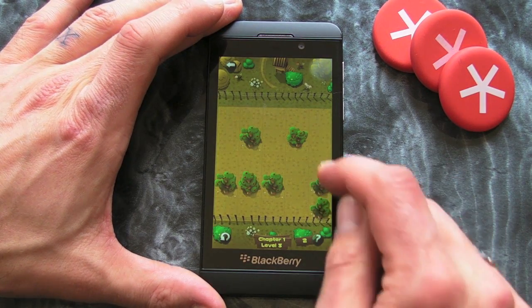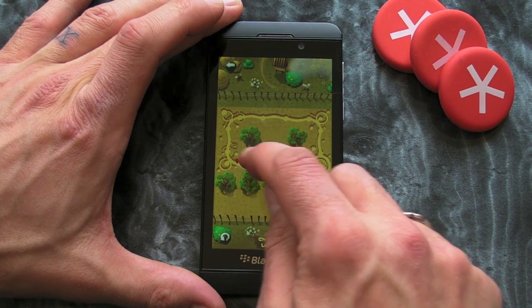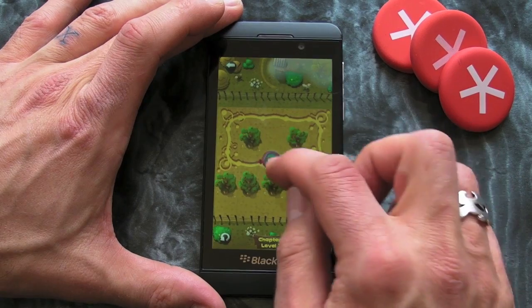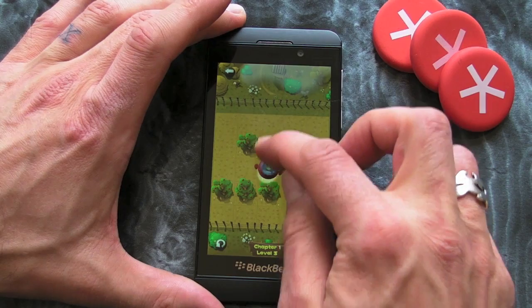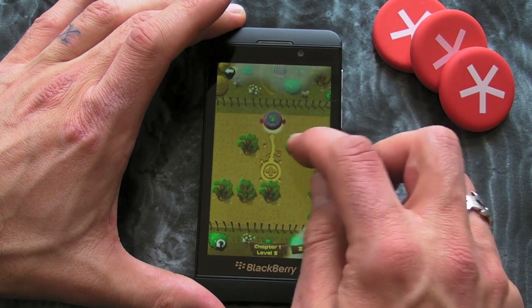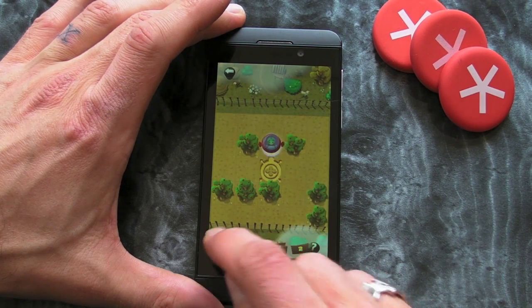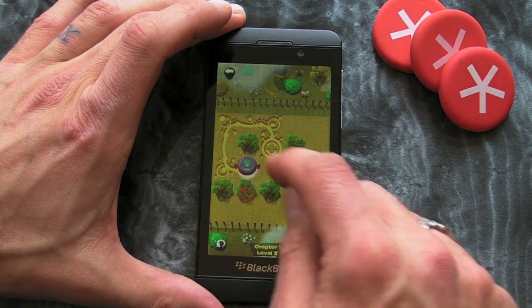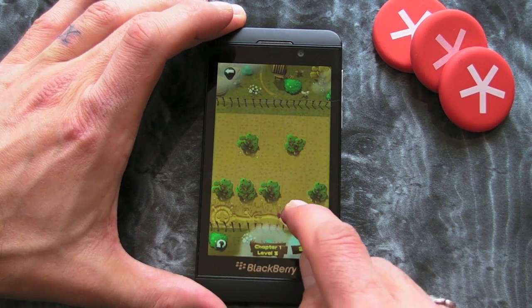So for example if I was to start here and go around here — you can hear that noise which means I can't go any further. But luckily if you drag it back you can retract from where you were and start again. There is also a restart button, and I can't actually remember how I did this level before but let's see if I can figure it out.